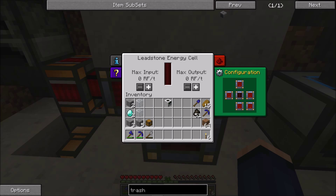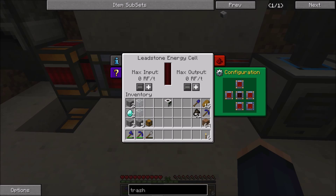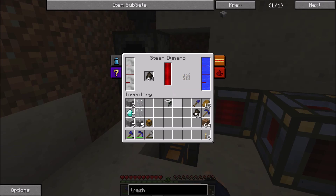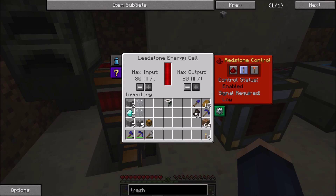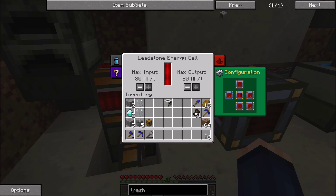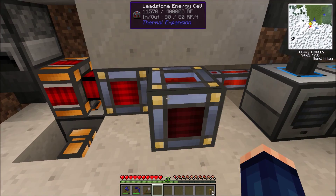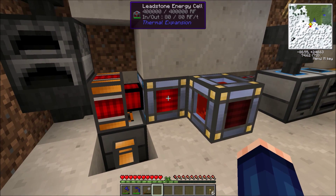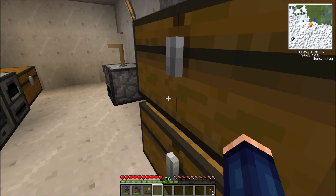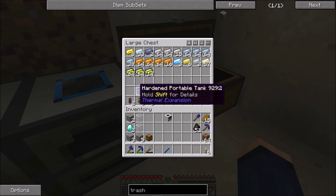Don't do what I just did, guys - I broke the energy cell with a pickaxe. I cannot believe I just did that. Here goes a transfer of power - you are charging up, transferring power over. I meant to use my crescent hammer to pick it up. Your output is to the right, your input is from the back.